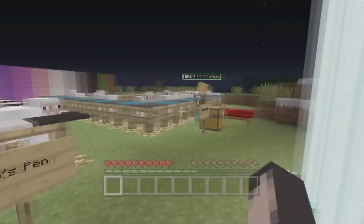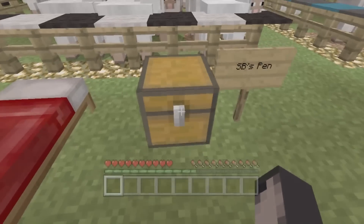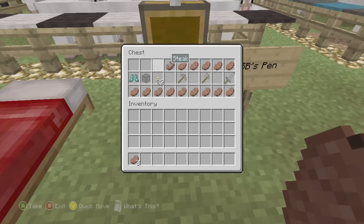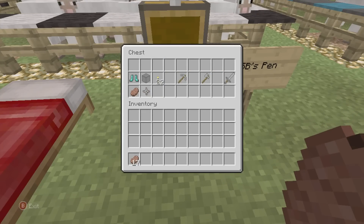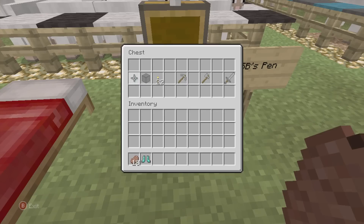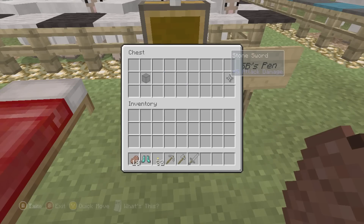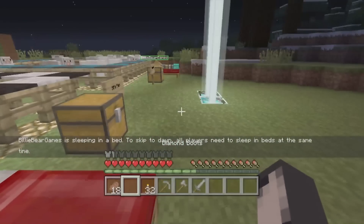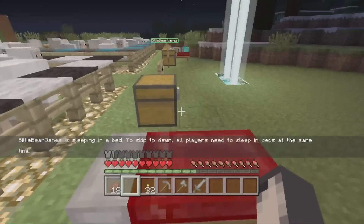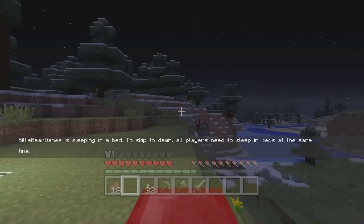Hello Billy. This is my pen, that's her pen, and I've just got in this chest a few different things. We've got some steak, may as well get all of that. I've got black stained glass to put on my beacon when I finish first. So as soon as I go to sleep it starts. Are we ready? Let's go.